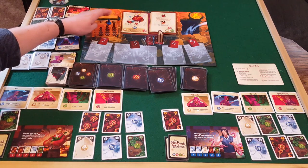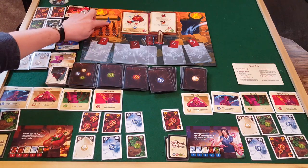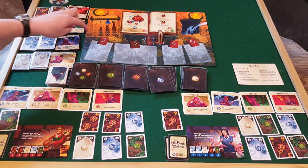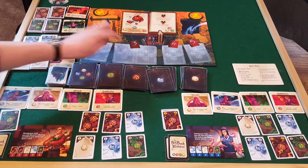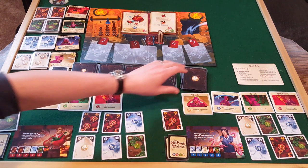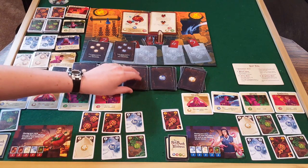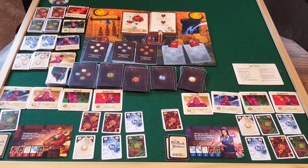We move the little hat marker down. Playing on normal difficulty, there's nothing added in the first round. In round two we'll add one multicolored curse, and in round four we'll add two multicolored curses. For this round the curses are air, water, and fire.